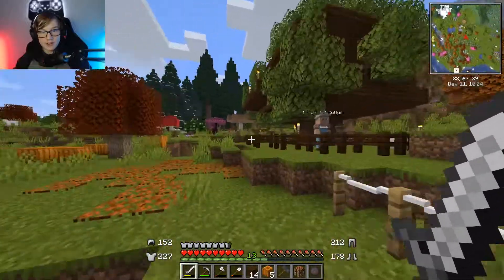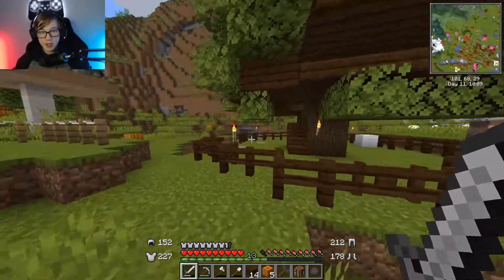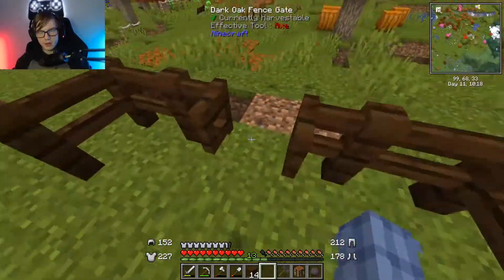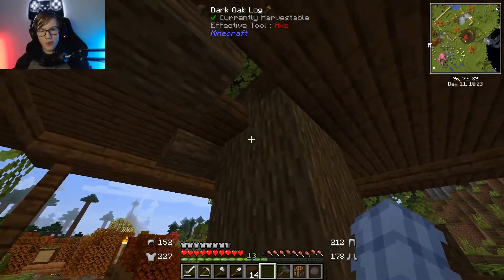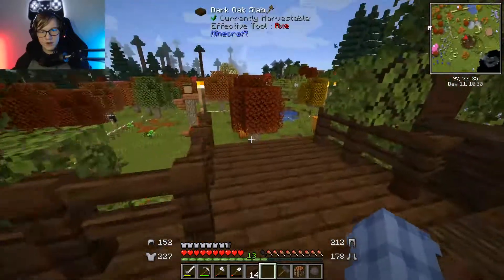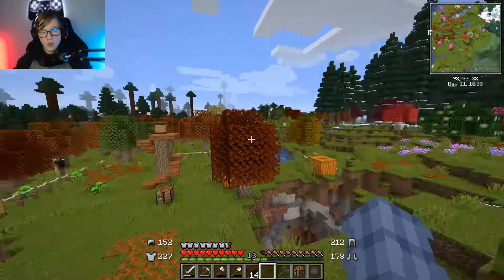Wow, this looks about the same as when we just saw it, except it has more leaves. But it is quite cool. I don't know what this is, but I won't question it. This is very, very nice though. And this eventually will lead into our Town Hall. This direction, we can probably put a road that goes this way or this way.